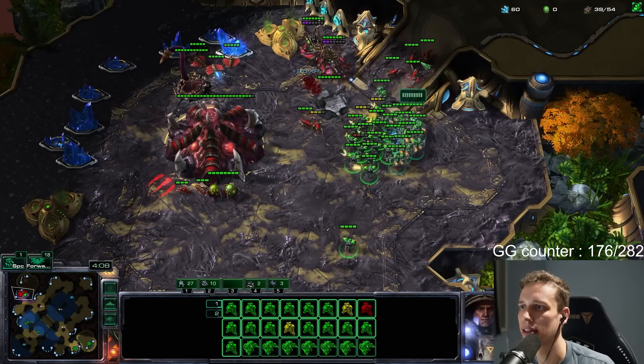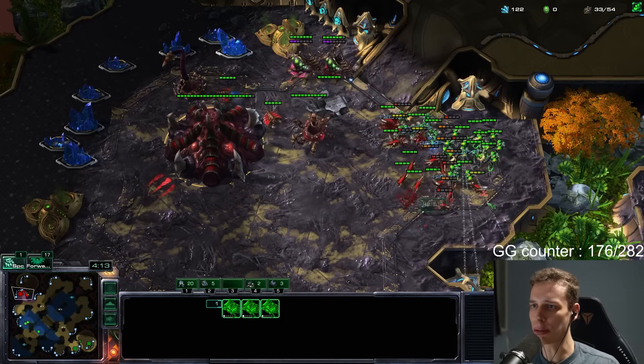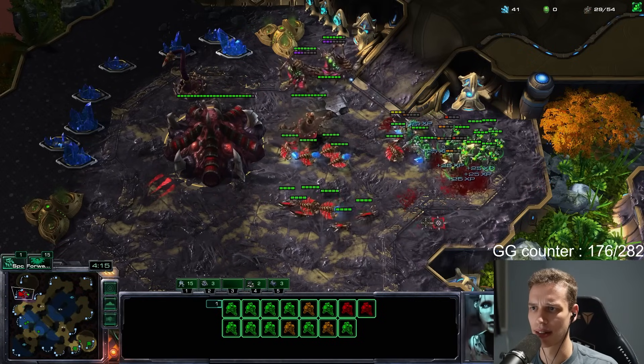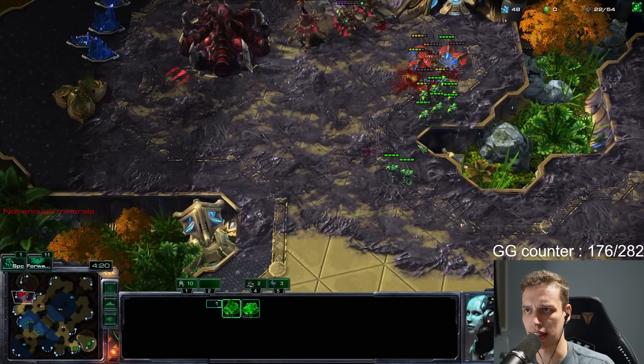What is this positioning on the spine? Why would he do this? I think I win this now. Why would the spine be in the mineral line? How does that make any sense at all? I guess it's fine anyway. Zerg is powerful, ain't it guys?